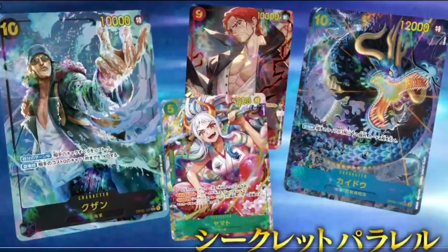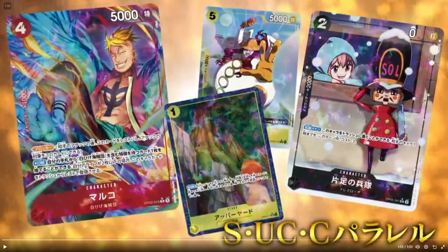We got Kuzan 10-drop over here on the left side, looking all icy. We got Yamato, Kaido, and Shanks — those look clean. We got the Nutcracker. We got Satori. Whatever this stage is — I think it's Sky Island or something. And then we get Marco with another alt art, which is looking alright.